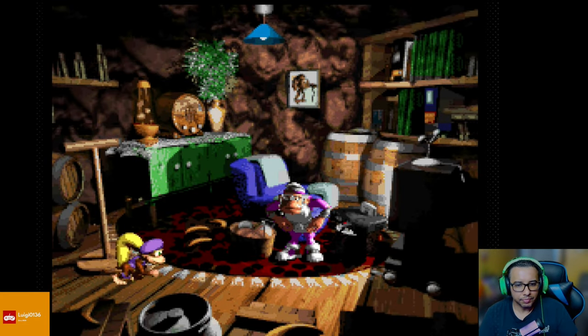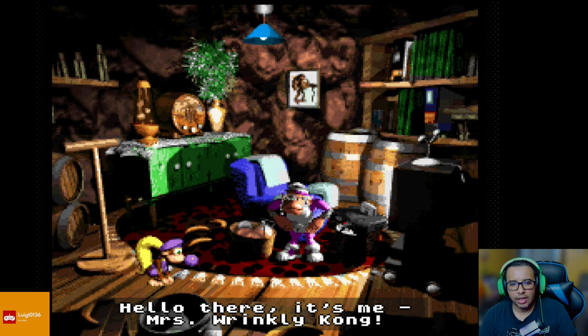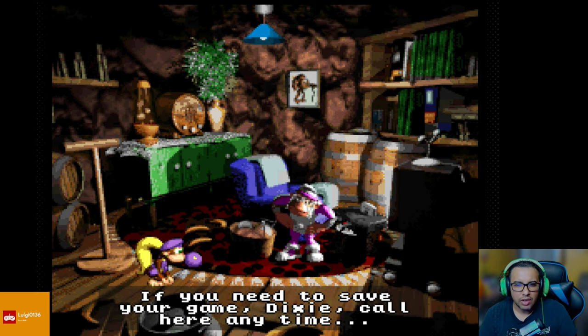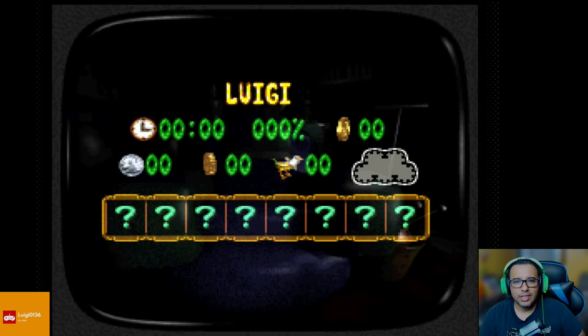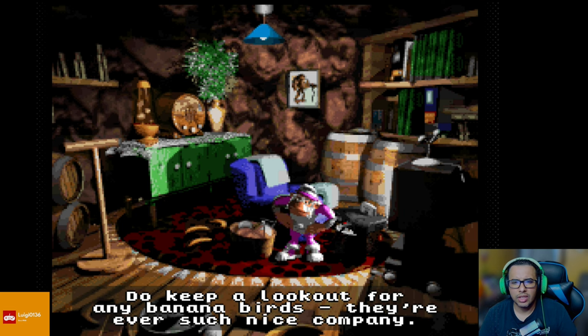Wrinkly Safe Cave. 'Hello there, it's me, Mrs. Wrinkly Kong.' Should I make the voices? 'I found life too — let's go — with all those naughty Kremlings pestering me all the time. You need to save your game, Dixie. Call here anytime.' I don't know how to do an old woman voice. 'Now record the progress on my new video whatcha-ma-call-it machine for you.' There it is — there's a lot of things to collect, it's going to be a fun playthrough. 'Do keep a lookout for any banana birds, they're ever such nice company.'